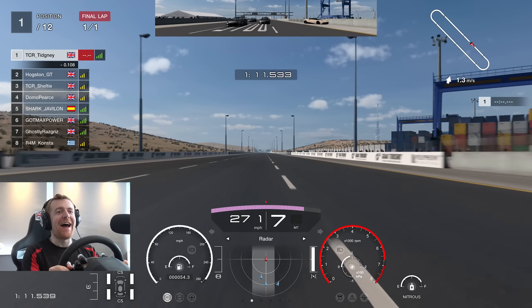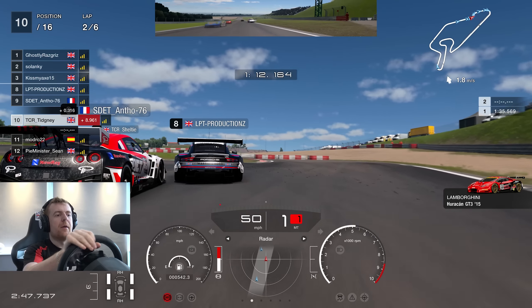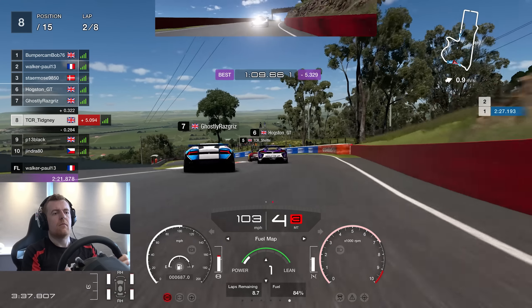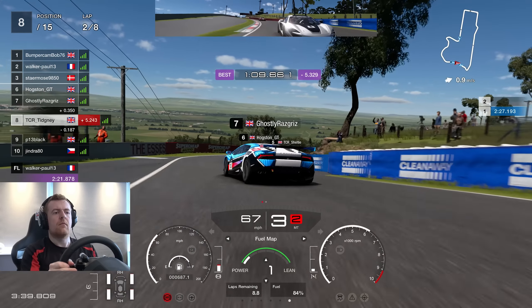In this week's video, Sheltie doesn't survive in Race A. Race B — always take care of everybody with this one simple move. And in Race C, we see an unbelievable catch by Ghostly.